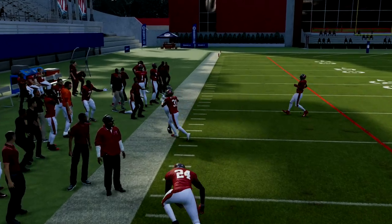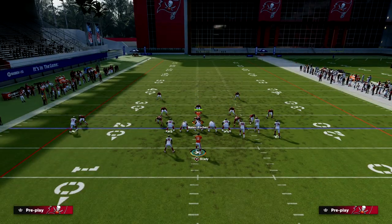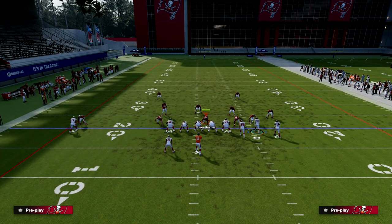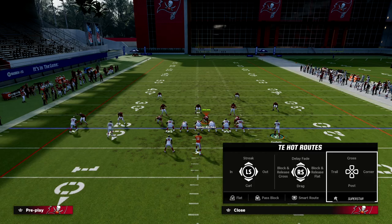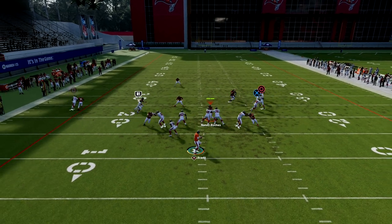I call this a constraint theory play because it really forces your opponent out of any over-committed defense — all man coverage, heavy Cover Zero blitz, that sort of thing. We're going to slant Scotty Miller. A second optional hot route is to take your tight end and put him on an out route. If you're running bunch, I'd recommend having your tight end, slot receiver, and outside bunch receiver all with the Short In Elite ability.